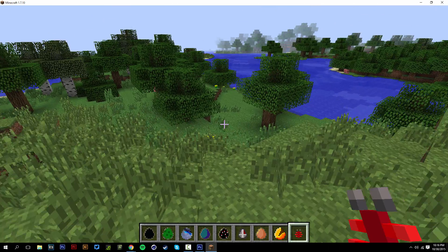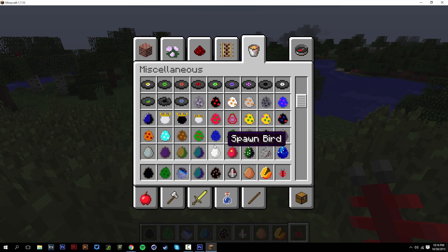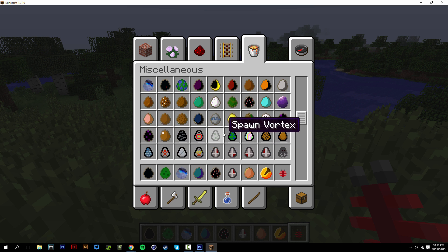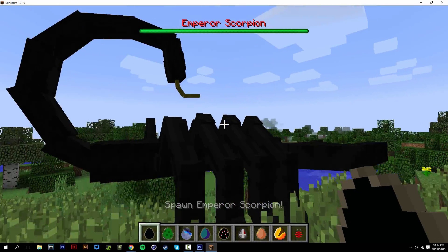Alright, once you're in game, what you want to do is go to your inventory. If you're on creative mode, go to the miscellaneous tab right here and scroll down a little bit. You should see all the spawner eggs that they provide you. When you use these, they will spawn the new mobs. They provide you with a lot of them. Let's test them out — I have some in my hand, let's spawn this one right here.